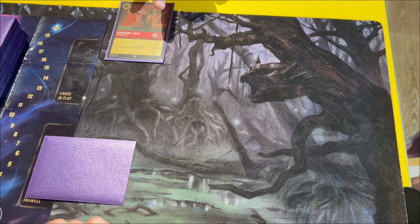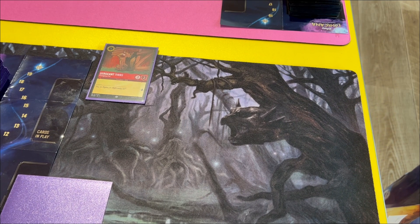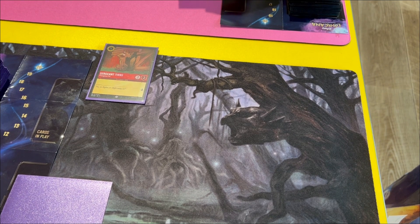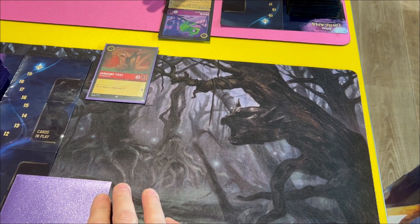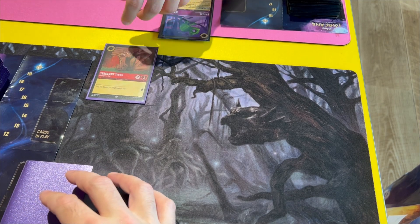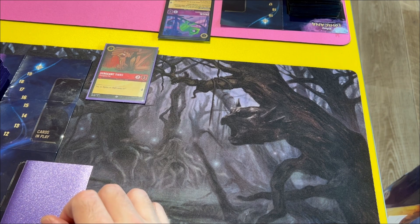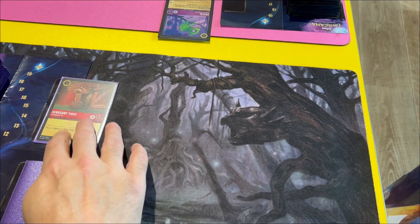But next turn you can either quest or attack. So then it's my go because I'm going second — I get to draw a card. I think I'm going to spend the one I just drew as ink, and I'm going to play Pascal. That will be my turn done because I can't do anything since he's just been played. Now that he's in play, I can put him in my card area.